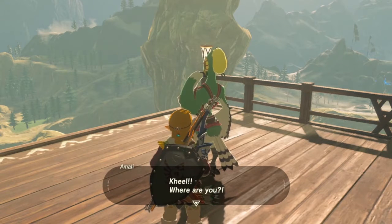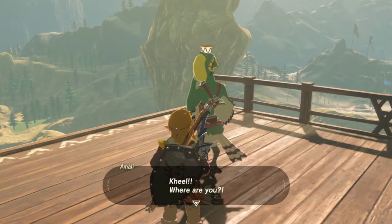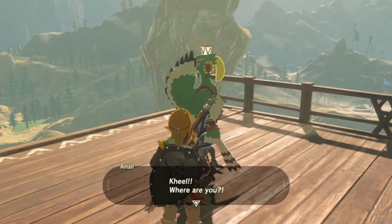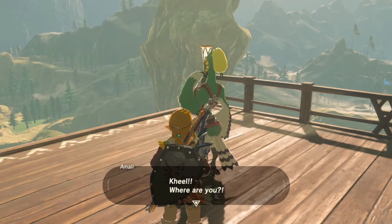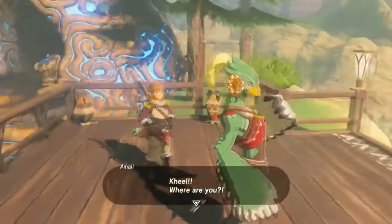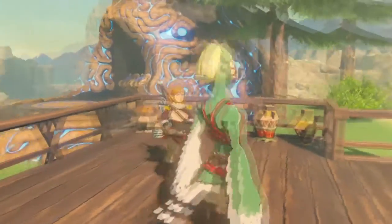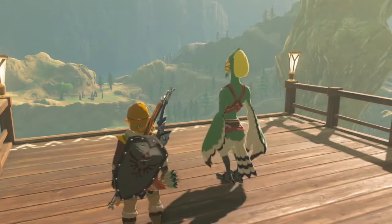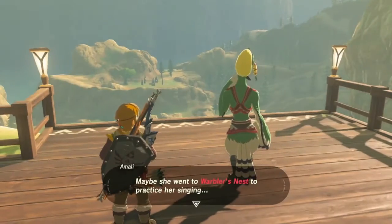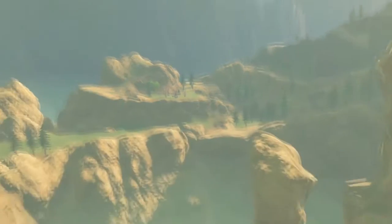First off, you have to complete the side quest for Warbler's Nest. Travel to the shrine you teleport to to get into Rito Village and talk to the bird lady right next to the shrine. She'll give you a quest — her kid is missing and she can't find Keel. Those little stones in the distance? That's Warbler's Nest, that's where she's at.